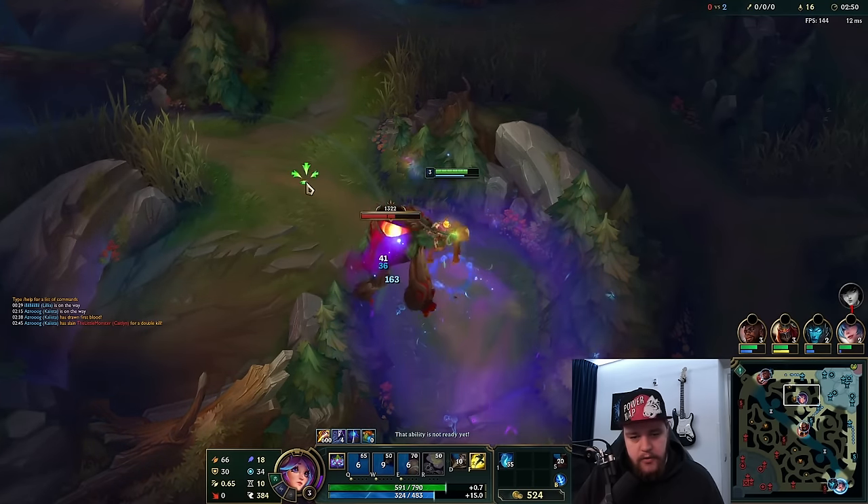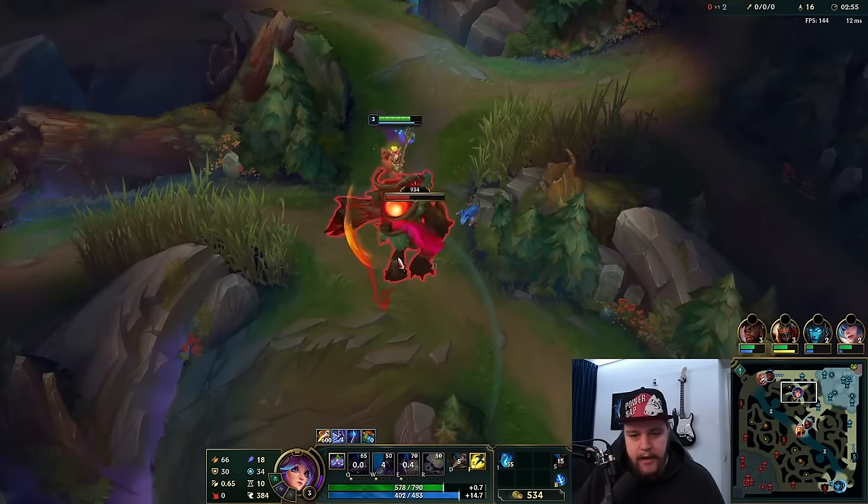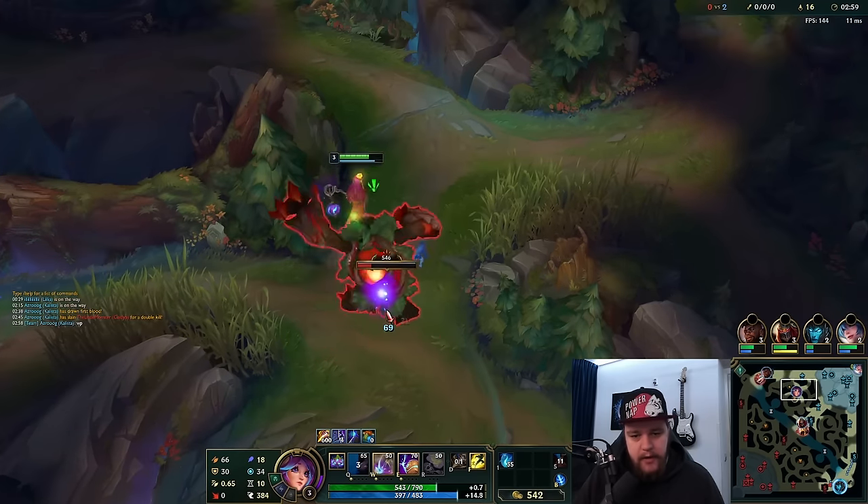If you have blue buff, you have literally zero mana sustain issues, so your E will do slightly more. It can also be used at dragon camps and other objectives. Just be a little sparing with your mana consumption otherwise.